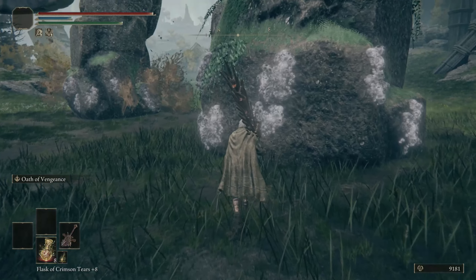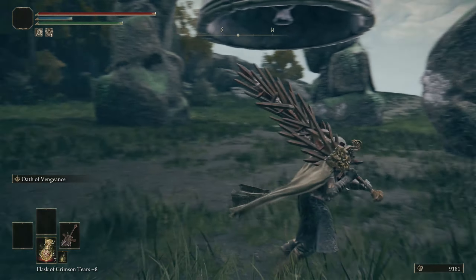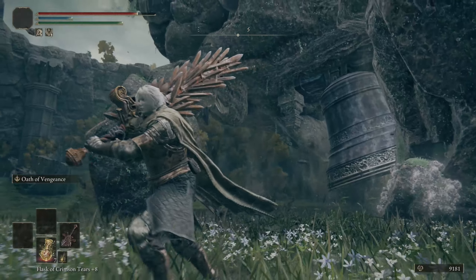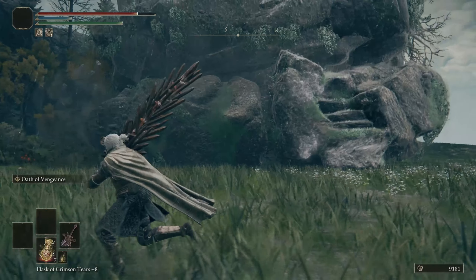Just take them out one by one until you've gotten all the skulls off. Do watch out for when you see him crumbling down, because as you can see that did a bit of damage to me. You don't even have to get all of them — just enough to get him to say he's had enough and go into the ground and have a little sleep.